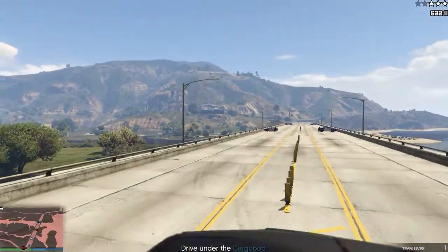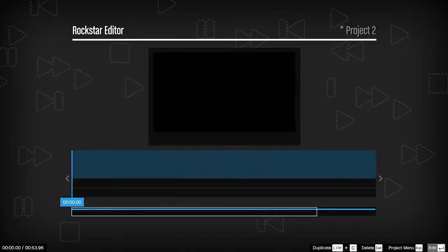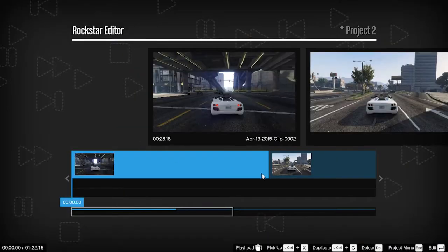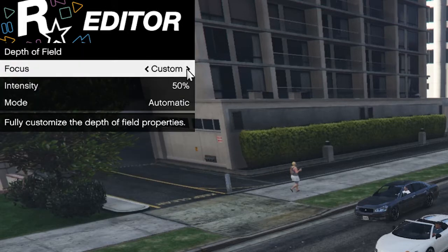The big exclusive for the PC version is the Rockstar Editor, a tool that lets you edit and create your own videos in-game. When you start recording, the game captures everything going on around your character. You can manipulate camera angle, depth of field, focus and the type of camera you use.